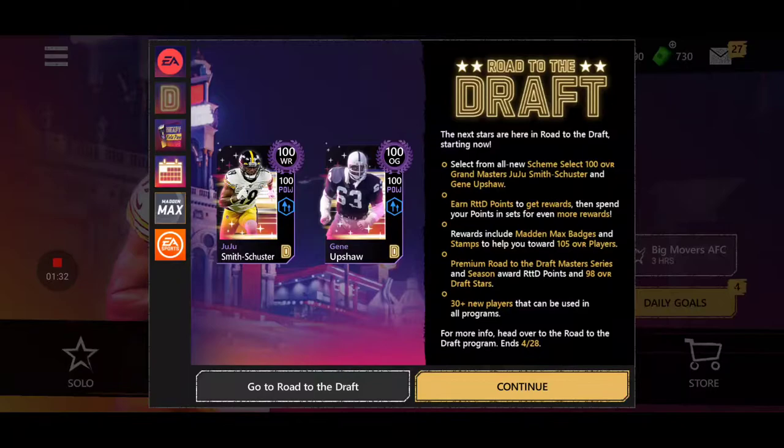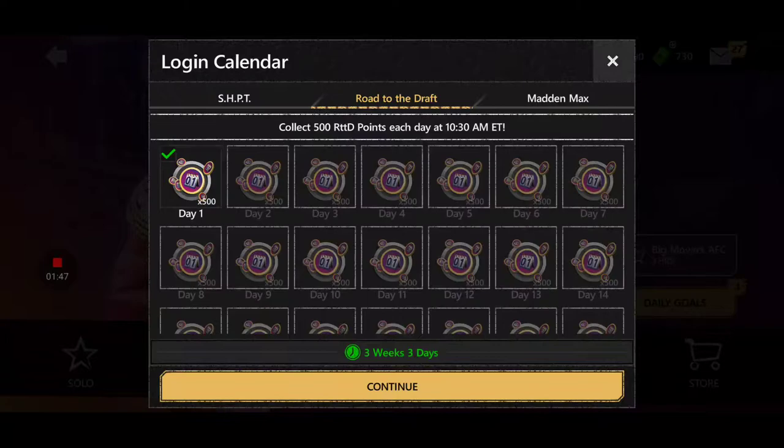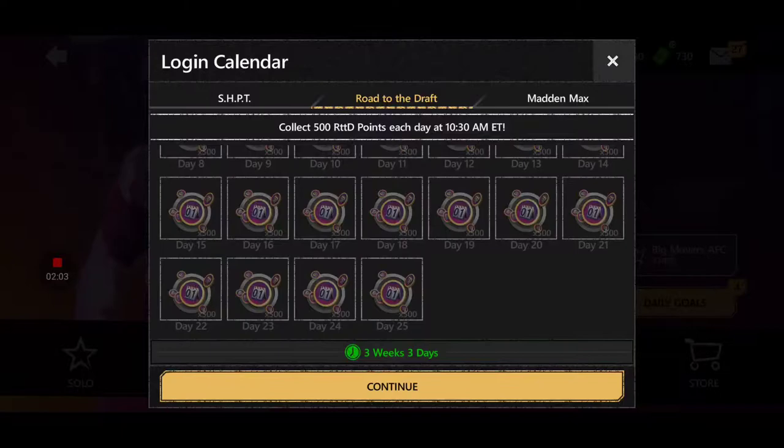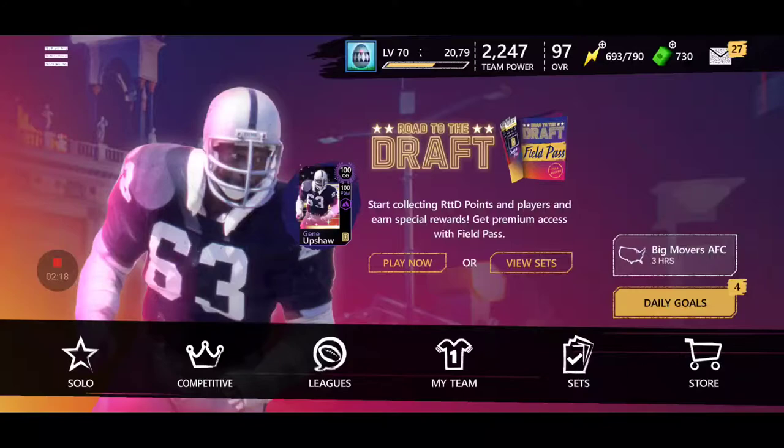You can actually get them in any scheme — it says 'select from all new scheme select 100 Overall Grand Masters.' Now, how do you get two of them for free? You can claim a free 500 tokens every day at 10:30 Eastern Time, that's 7:30 Pacific. And for Madden Max, for seven days you're going to get free player packs. You get a free 500 tokens every single day, which after 25 days should be around 12,500 tokens.